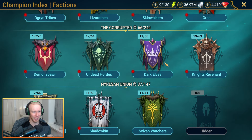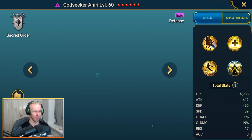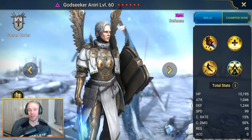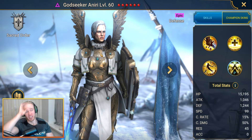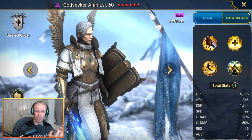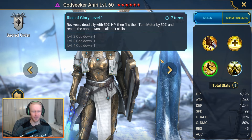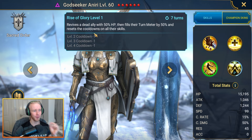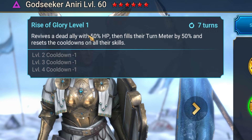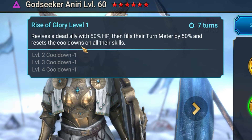Next up is a void epic, Godseeker Aniri. This gal's crazy - she basically unlocks two-man farming teams for the Sand Devil's dungeon. It's all because of her revive, which has a very special effect: a four-turn cooldown revive that brings a dead ally back with 50% HP, fills their turn meter, and resets the cooldown on all of their skills.